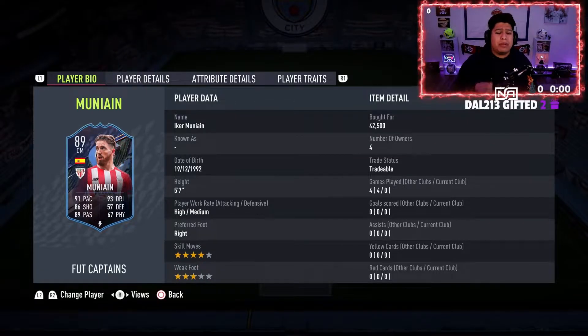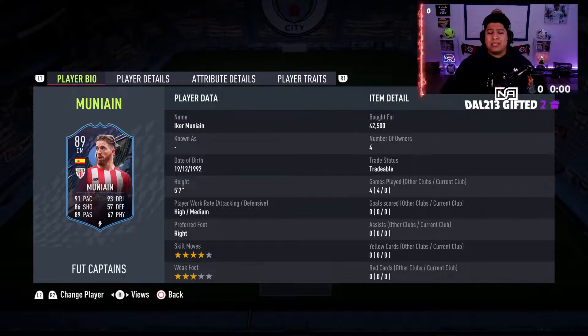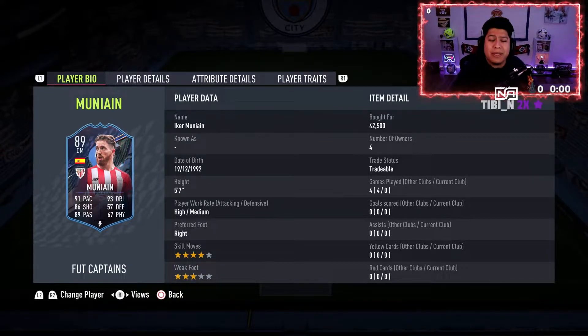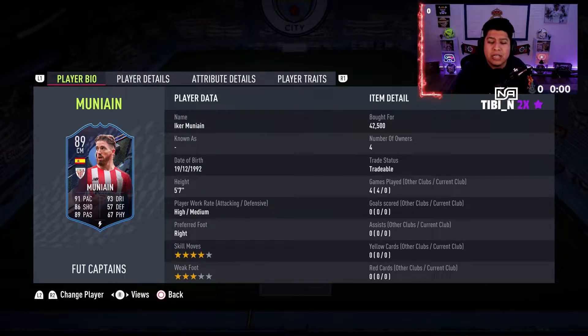What is going on my dudes and welcome back to another player review! Today we have Munyan CM — he is 42,000 coins at the time of buying, and honestly I think it's kind of a steal for this card. Team of the Season is around the corner, so make sure you guys play with cheap players so you have the maximum amount of coins for Team of the Season.